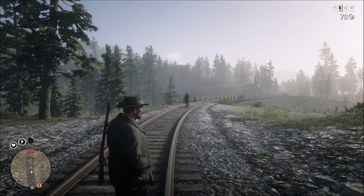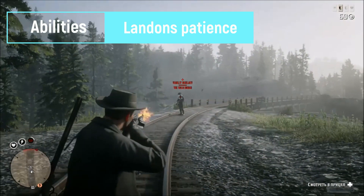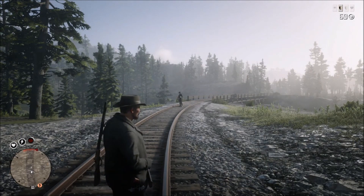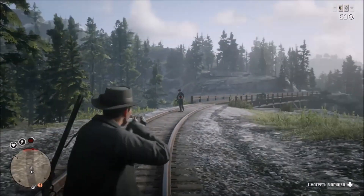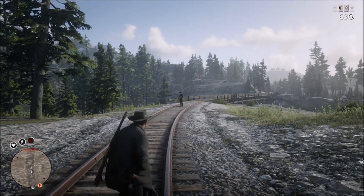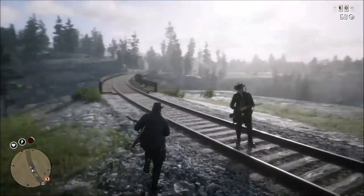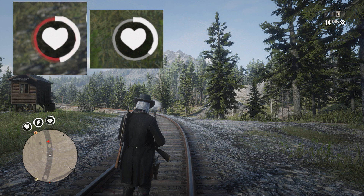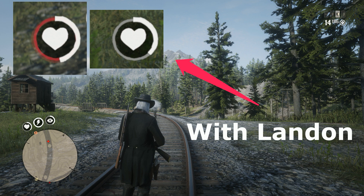Now I'm going to test some ability cards. Let's start with London's Patience because this one is my favorite. First shot we do without this ability, then we go to the menu and switch to this ability — it's maxed to level three, so it has maximum effect. We wait for more than 15 seconds and make a shot when our target is full health again. I can't see it on the video, but I asked my helper to make screenshots after each shot. In the left corner you can see his health bar when I was shooting without London's Patience, and in the right corner with London's Patience — the difference is kind of significant.